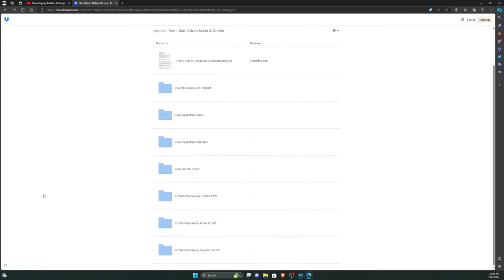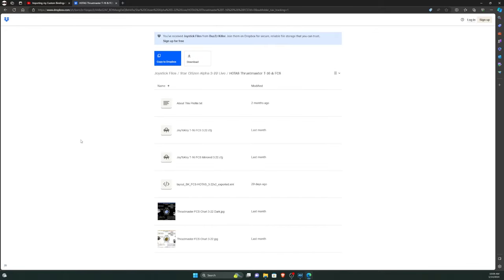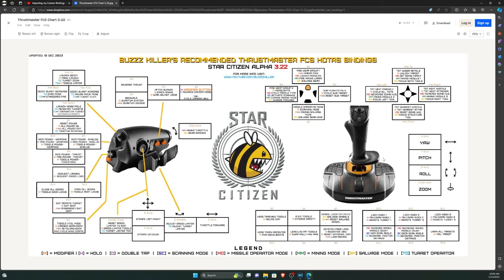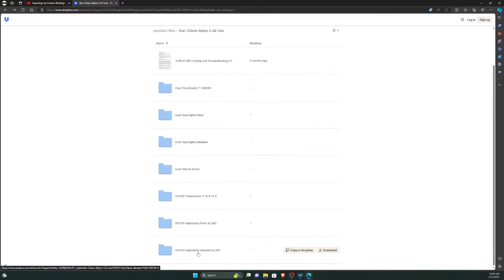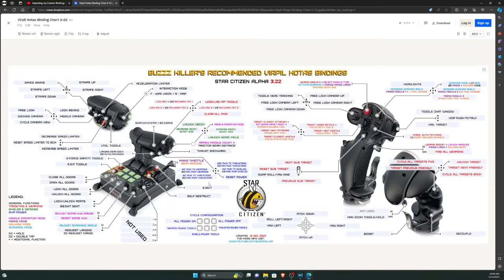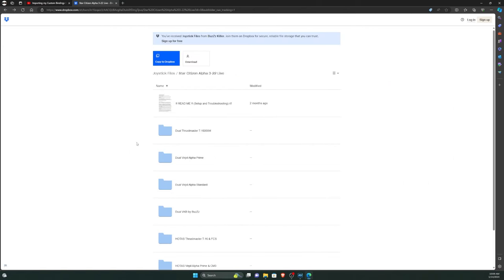Next we have the HOTAS setups. I don't prefer HOTAS, but by popular demand I do support a few configurations. The first is the Thrustmaster HOTAS — the Thrustmaster T16000 on your right with the FCS throttle on your left. I also have the Alpha Standard and Alpha Prime with the Mongoose CM3 throttle. This is currently the only setup I have that does not require Joy2Key, because this button layout has so many buttons that I don't really need as many modifiers. That about covers all of the profiles I currently support.